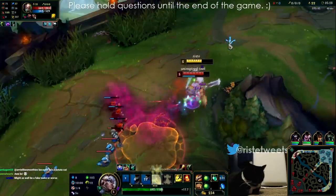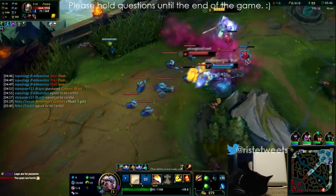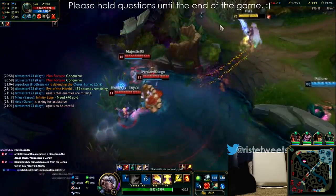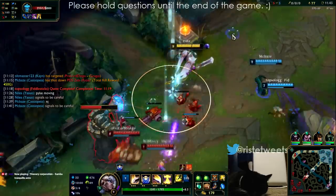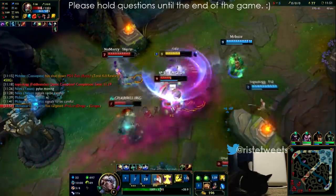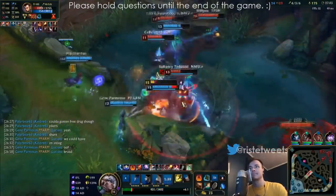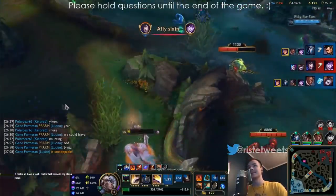Another matchup Garen players struggle with is Singed. Ristee has his own approach: Garen has a hard time versus Singed in teamfights because you can't hold him down. With Glacial Augment, you can lock him down and soften him up — the ice field cannot be cleansed with tenacity, only walked off. Singed faces a tough choice: build slow resistance and go tenacityless, or build tenacity and deal with the slow anyway. Ristee uses Glacial Augment more in high elo where teammates know how to follow up on engage, since the build sacrifices personal power for team utility.